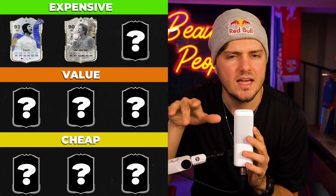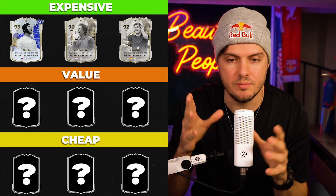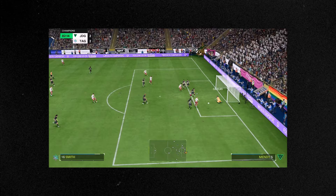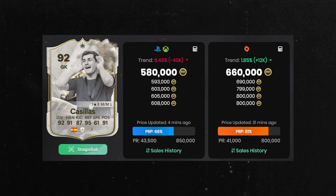Last of my expensive goalkeeper selections, and it might come as a surprise — I've got Casillas. He's never been my guy; I always had issues with him being undersized, didn't have the deliverables, it impacted his consistency. But this item in particular, there's never been a better Casillas — in any previous FIFA, even this year's upgrade from the 90 to the 92. Whatever's happened with this version, this 92 is just a different gravy.